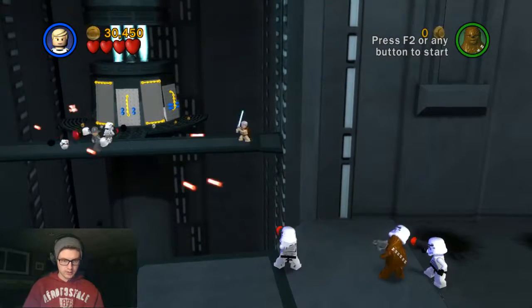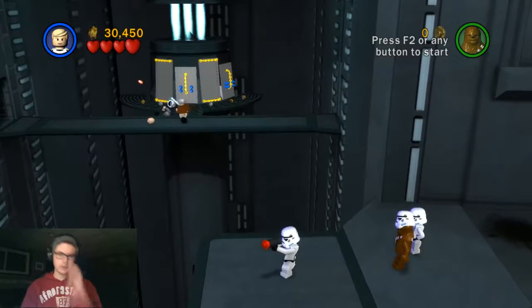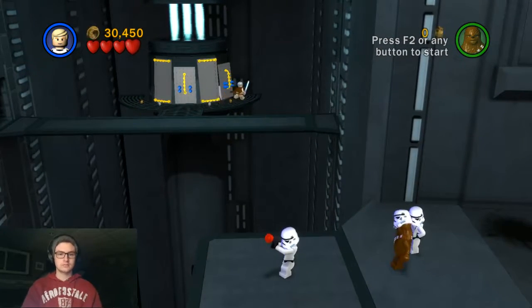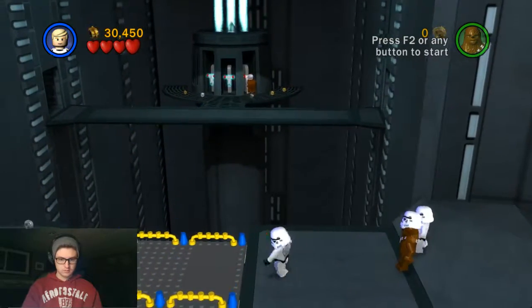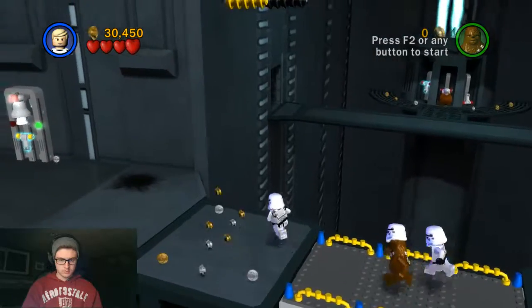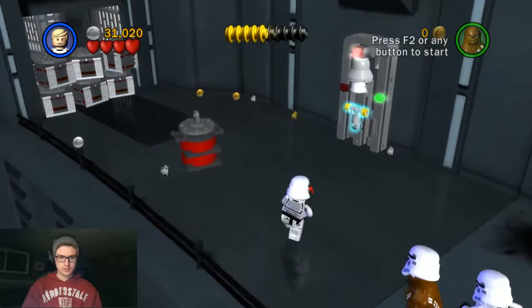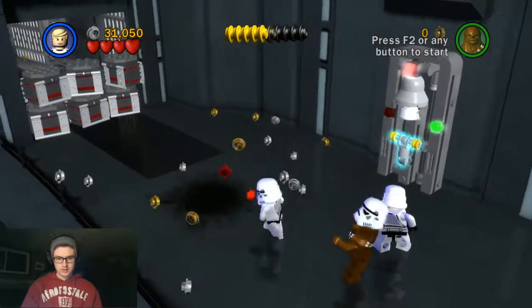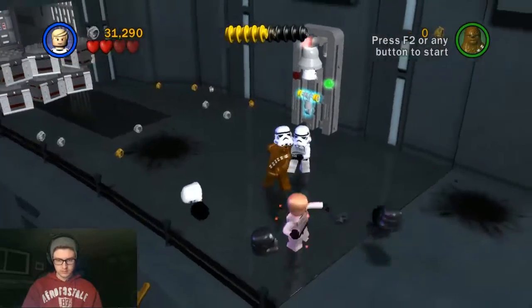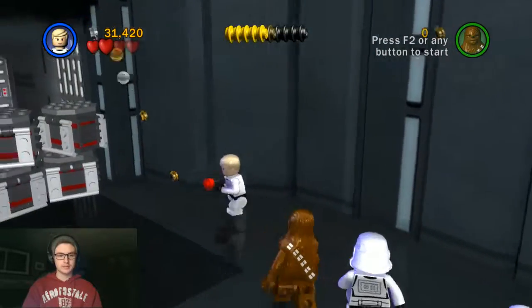Everybody but R2 has to die. Yeah, and he'll help us out. Maybe. There we go. Thank you. He's turning off the generator, I guess. Oh, he just made a canister up here. Dang it, Obi-Wan. No! Oh, I hate that — it's like a freaking homing attack. Woo! Oh, they take two hits.